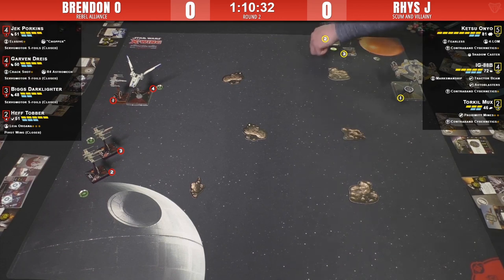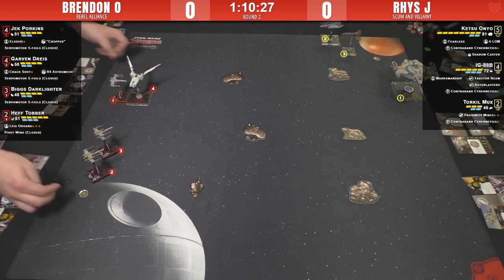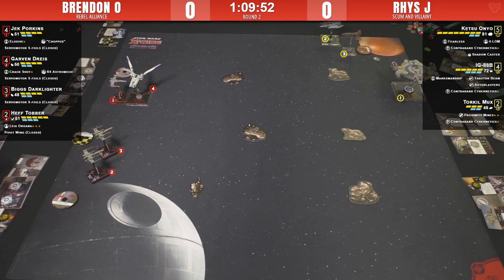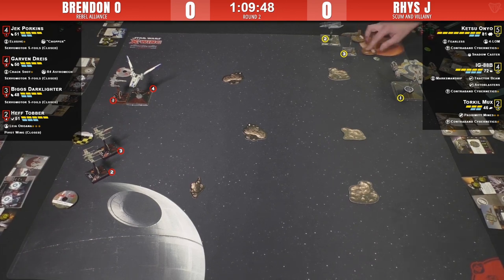Lots of asteroids are spread out - Brendan should be able to make use of those no matter where the engagement happens, unless he stays in the asteroid-free zone. When you're flying Ketsu, do you bunch all the rocks close together to make it scary, or spread them out to give more opportunities to use your ability? Having rocks more spread out creates threats in more areas. Reese is also thinking about putting that prox mine out to clog up lanes.